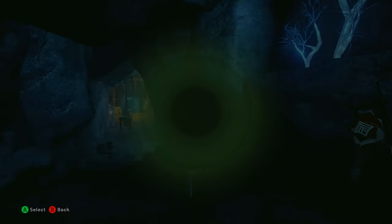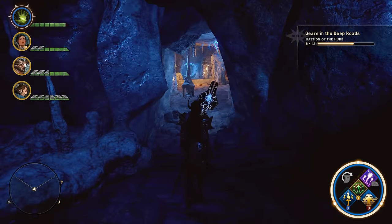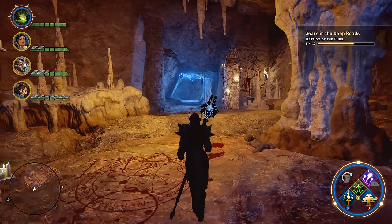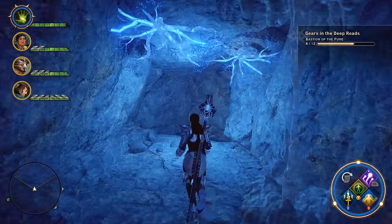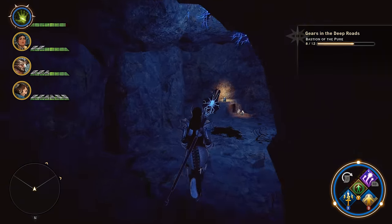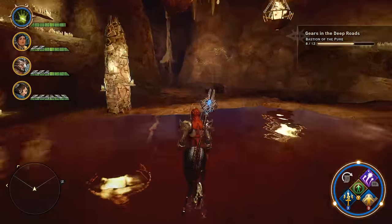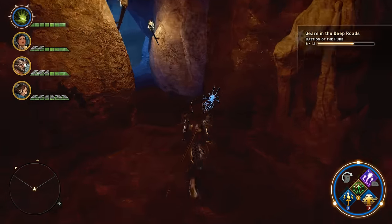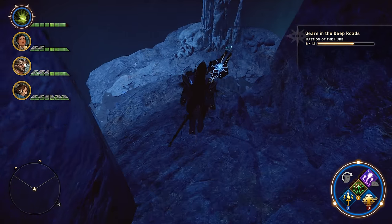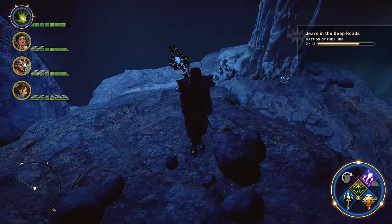Number nine: starting from exactly where we were when we found number eight, we are going to blow up this weapon fragment wall right in front of us. Head into this little ritual sacrifice chamber and keep heading through. As you get to the next larger chamber, you are going to run into an arcane horror and his minions, which you need to kill off. Once you get them taken care of, head towards the back left corner of the room. Walk through the pool of blood. You're going to come to this ledge — drop down from the ledge, and if you look down as you're dropping, you are going to see that the next gear is right beneath us. That gives us number nine.